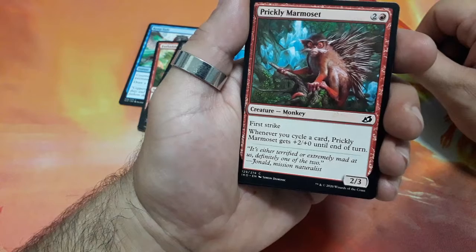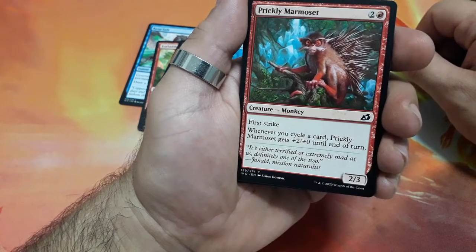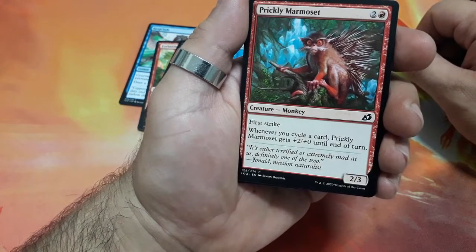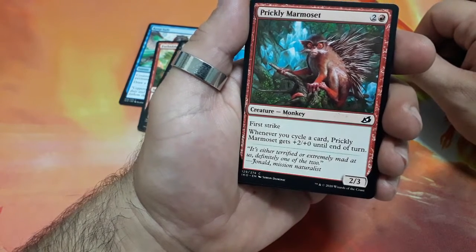Prickly Marmoset, three drops — he has first strike. Whenever you cycle a card, Prickly Marmoset gets +2/+0 until the end of the turn, and it is a 2/3.